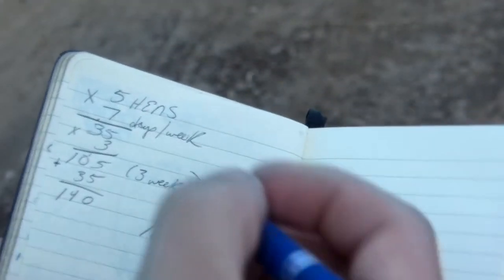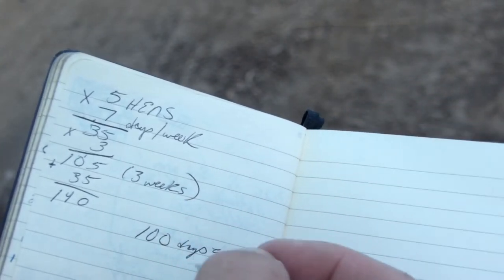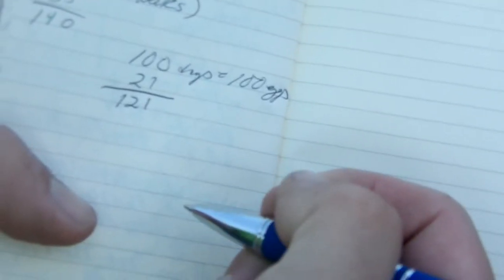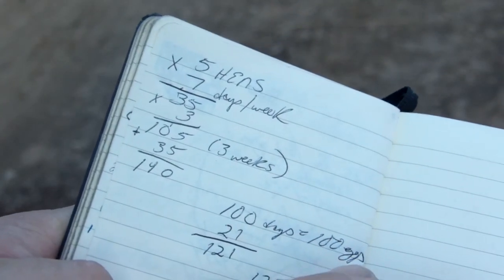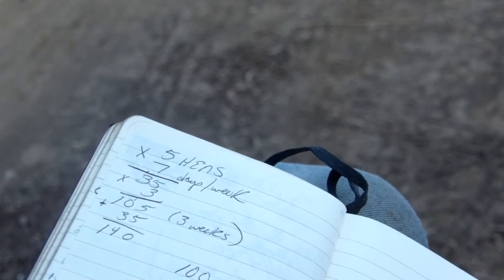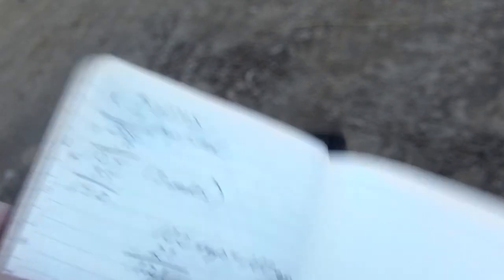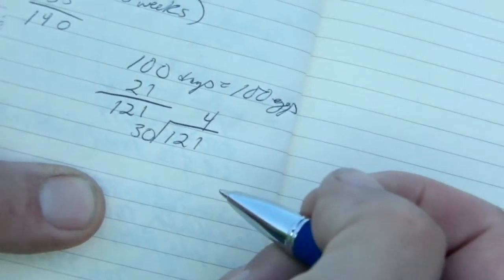You have to remember it's going to be an additional 21 days from the time you put the last eggs in the incubator until you get your last chicks out. So that incubator would have to run for 121 days. If the average month is 30 days, that means you would be breeding continuously from that pair for four months straight.